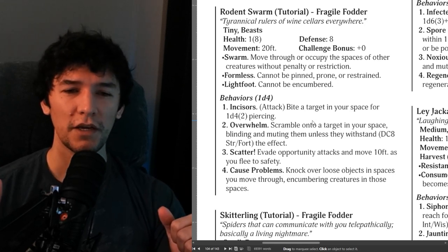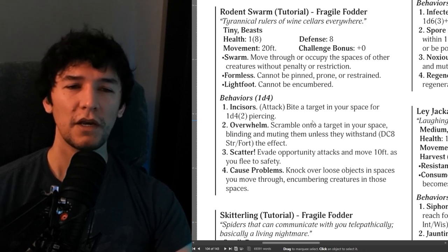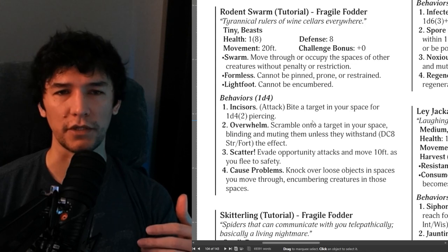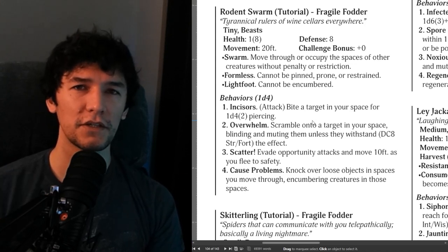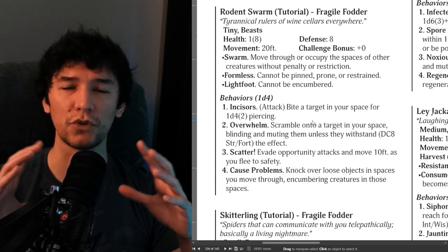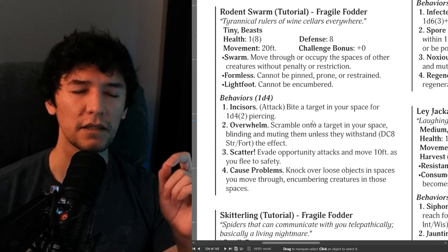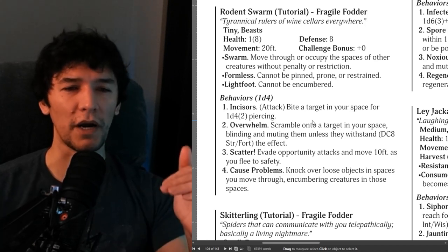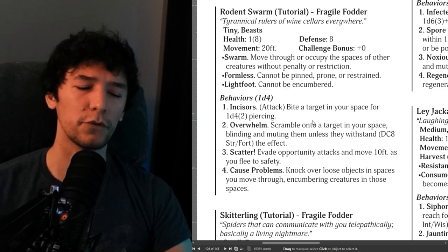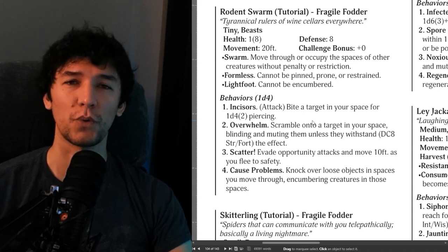They can also cause problems: they can use one of their behaviors to knock over loose objects in spaces they move through, encumbering creatures in those spaces — and 'encumbering' is a keyword. If you're creating an encounter and want it to be interesting and varied, you probably don't want to give something just a singular bite attack. You want to evoke the spirit of the monsters through their behaviors. If you throw three rodent swarms in a room, the encounter is instantly more interesting: some would be biting you, others blinding and muting you, some trying to run away, and others knocking over boxes and statues to impede the party.